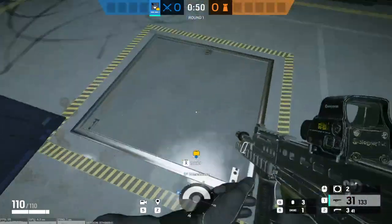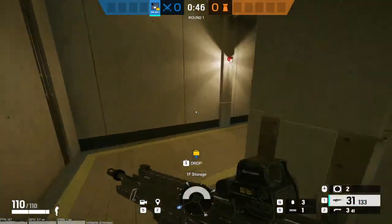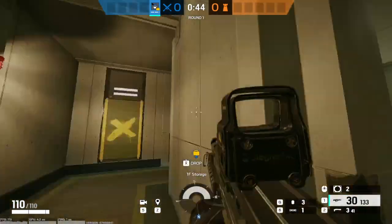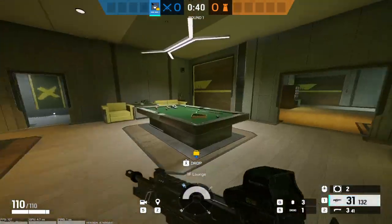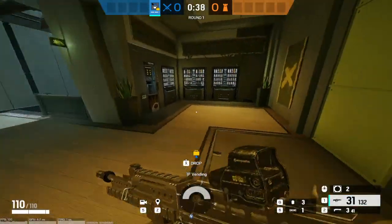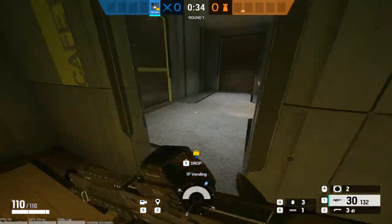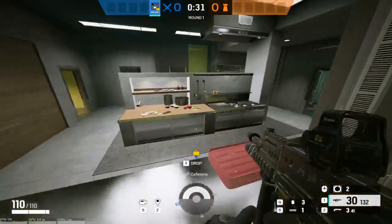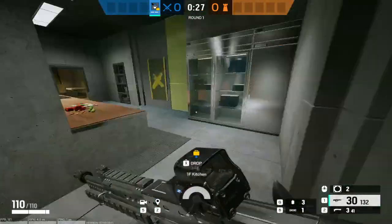This is Warehouse Entrance, and then there's a hatch that leads downstairs. This is Storage. This is Back Storage — people do like to use that window, so be careful of that. This is Storage Entrance, into Lounge, and then into Vending, and then Vending Stairs. There's another hatch that leads downstairs. This is Cafeteria, into Kitchen, and then Freezer over here. A pantry.